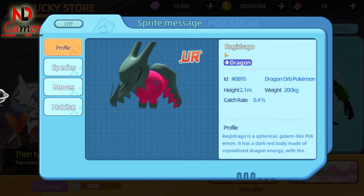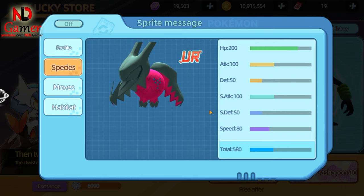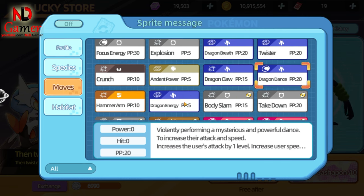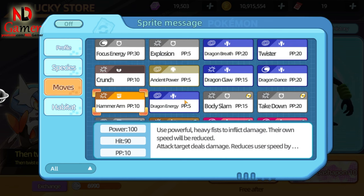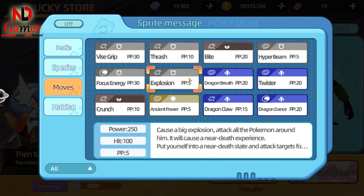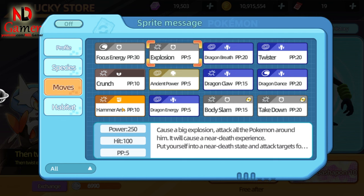Next is Redrago. This Pokémon has extremely high HP, average speed, and decent attack and special attack. With Dragon Dance, you should focus on boosting its attack. For damage-dealing moves, you can use Crunch, Hammer Arm, and Explosion. Redrago is quite decent with high HP but low defense, making it relatively easy to faint. Therefore, it's important to use combos that help increase its HP. Its playstyle is similar to Gyarados, although Gyarados has better defense.